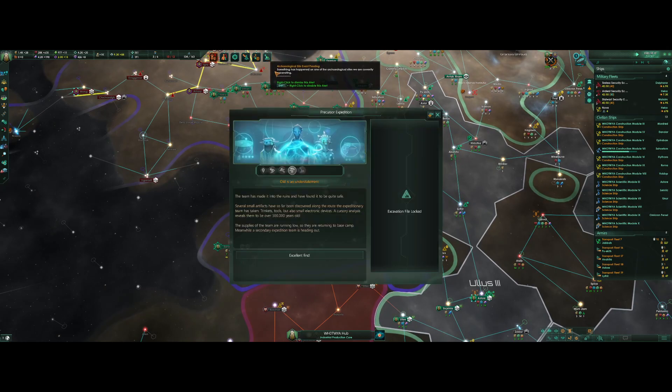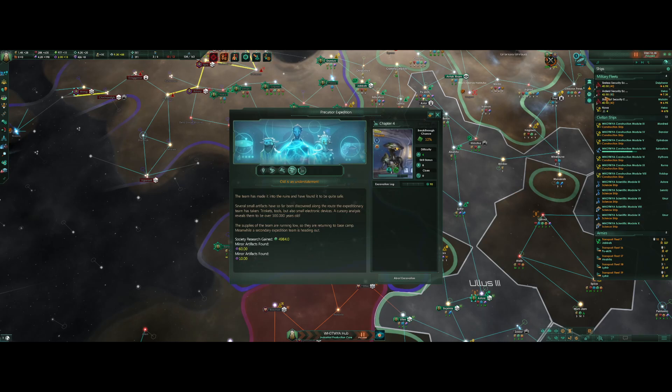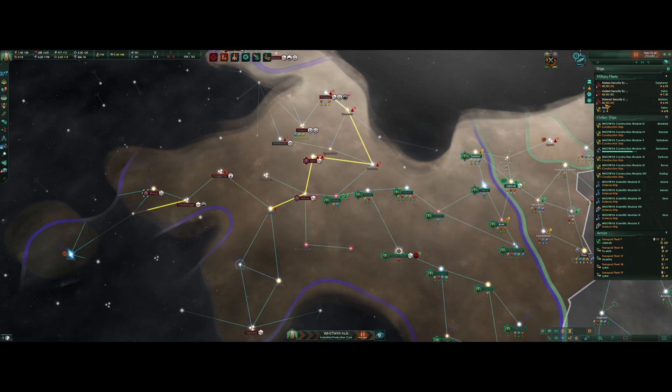Hostile stationary asset engaged. This is the next tier of our Precursor Ruin — we have found almost 5,000 society and 70 artifacts. Nova and Ardent are still in Hekka. Executing evasion protocols — there's a raiding fleet! They came from that way — oh no!